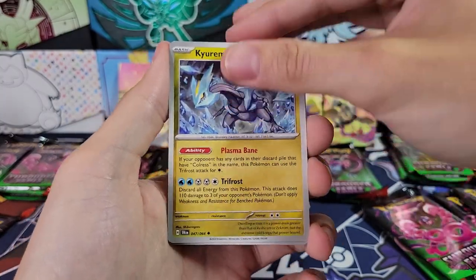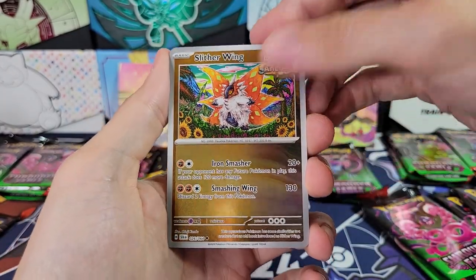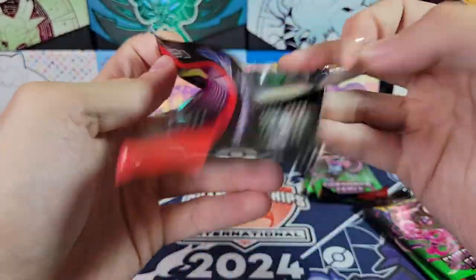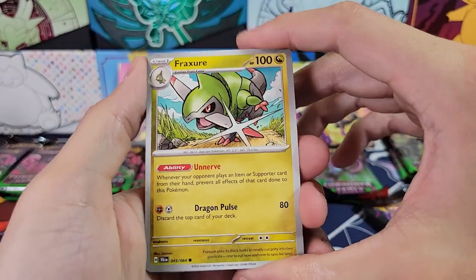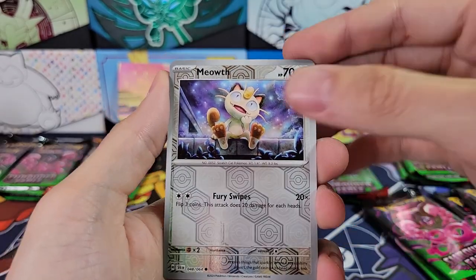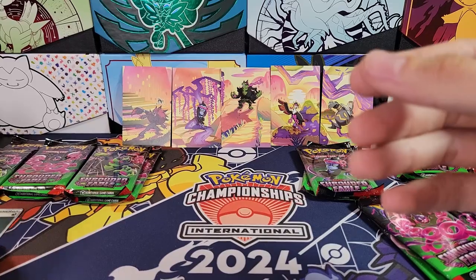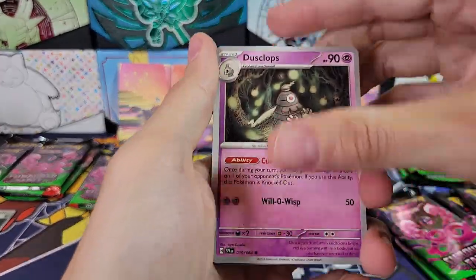I was surprised at how expensive the special illustration rares in this set are currently on TCG Player — I'm doing this opening on release day. Slytherwing, very cool. Zoroark. Seeing what the hit rates are now, maybe I'm not as surprised. Some of these special illustration rares are like 50 plus dollars. I think the top hit in the set is Cassiopeia, and it's like a hundred dollars right now as of release day. Reverse Meowth — I think we have something good. Nope, just a holo rare. We did get a foil energy though — Dark. Alright, two tins down, no hits.